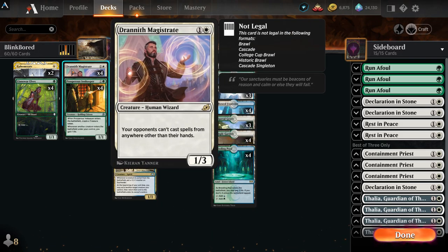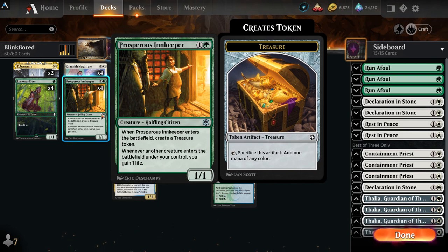Four Drannith Magistrates are decent in the deck because they allow us to not worry nearly as much about players who are trying to cast spells from the graveyard, cast foretold spells, or cast spells from their library with things that cheat them out by casting them from the library. Four Prosperous Innkeepers are very helpful — it's a bit of a ramp card.